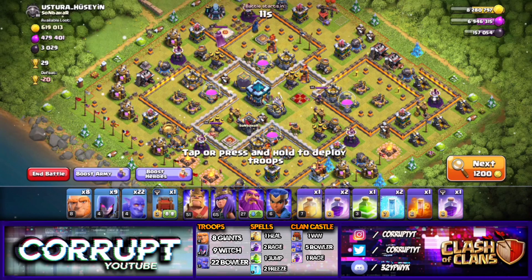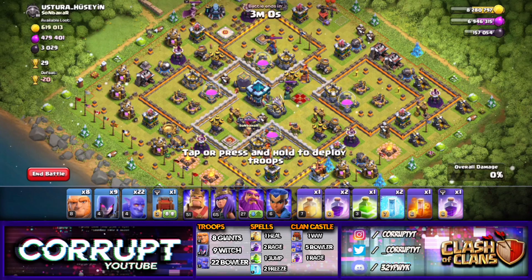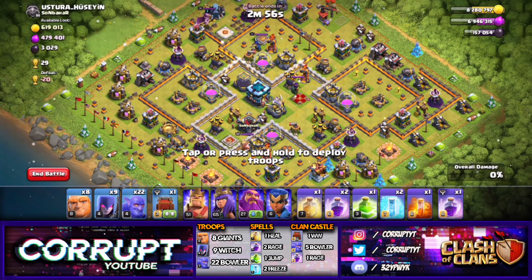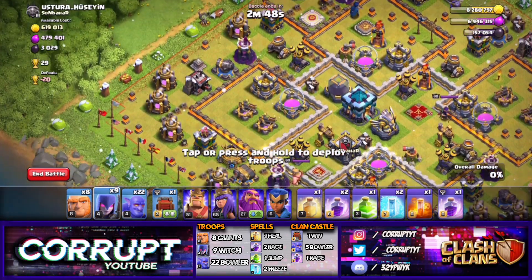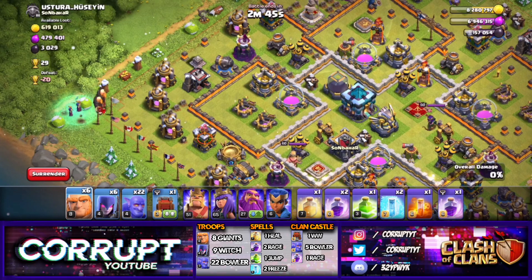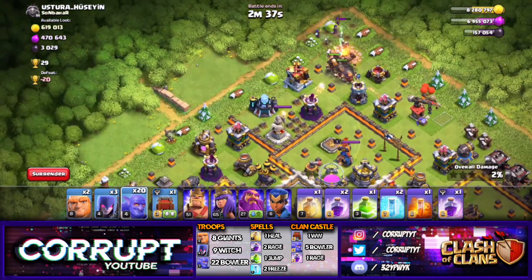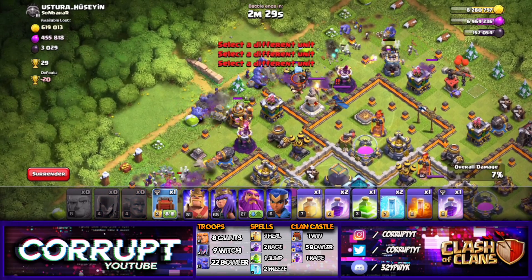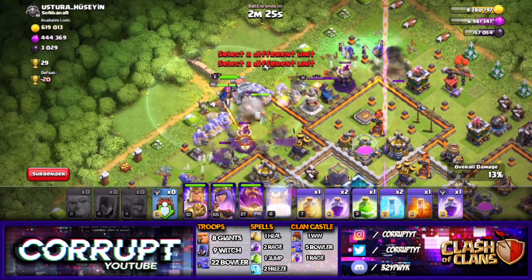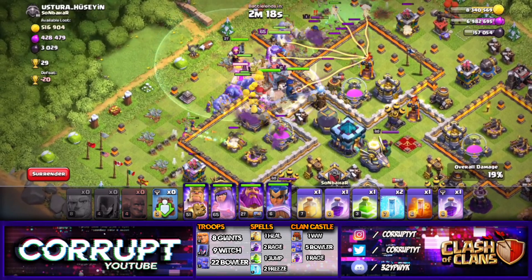This looks like a good base. The Town Hall is in the center, and the Eagle is in the center as well. We want to set that funnel. We don't want to hit towards the single, but there is a single there. So we might have to enter in from the elixir storage. I'm going to drop in a few Witches and a couple Giants — three there, three over here, and a few more. Drop in a couple Bowlers on each side. Then send in the rest of the Bowlers with the Wall Wrecker, King, Queen, and Warden. The Wall Wrecker should go in really nicely. I'm going to rage them up and try to open up the compartment.